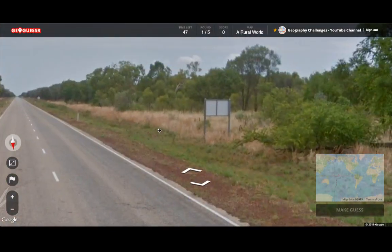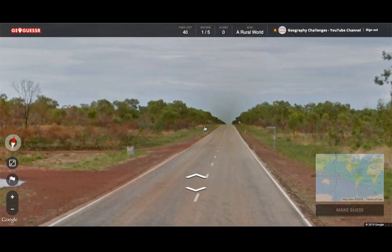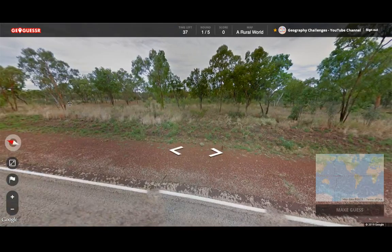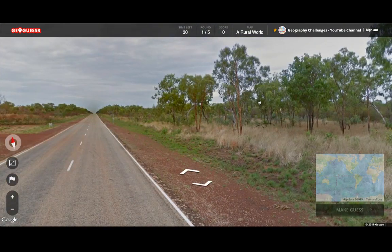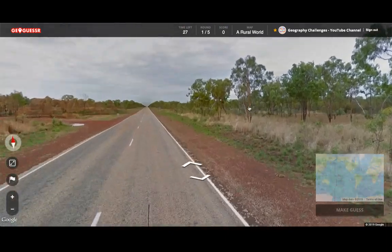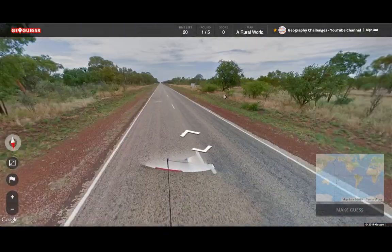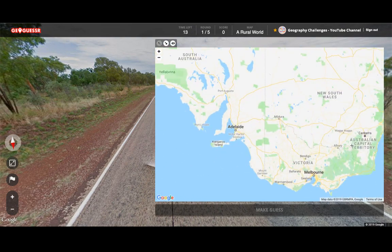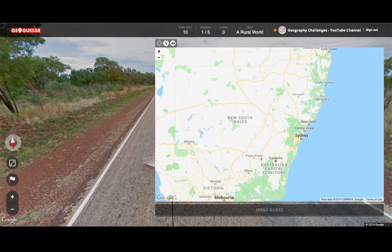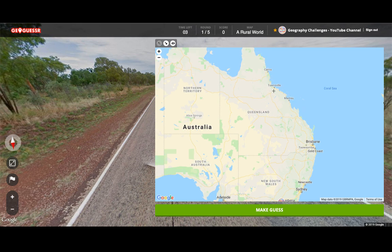That sign looks like it's for left-side driving. Could this be Australia? Some of these trees are making me think that it could be. If so, where — they have that kind of reddish, quite weird-coloured soil. I haven't got long left so I'm going to have to just go for that. Maybe somewhere around here, or maybe it's like way further up north — probably somewhere on the east coast if it is Australia. I might be completely wrong.